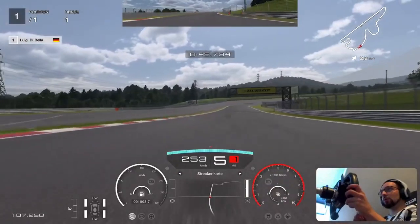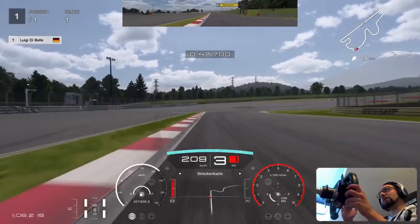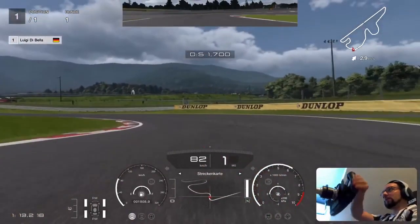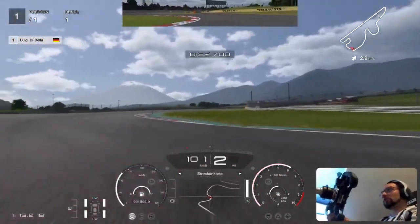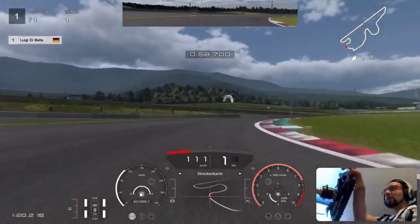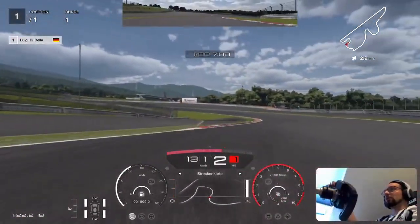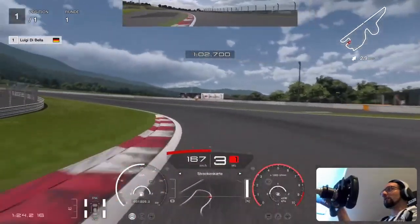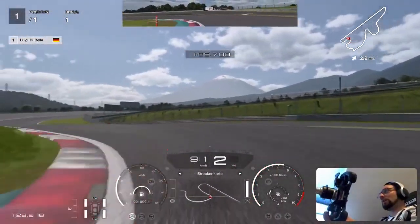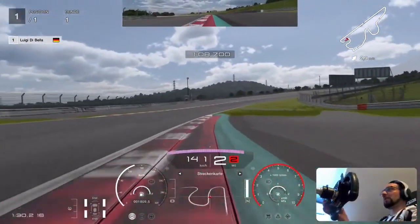Now I'm aiming at the yellow Dunlop sign, and 10-20m after that I brake in a straight line, go to first gear, hit that curb, then stay very close in first gear and short shift to second to hit that curb again. Steer very early to hit that curb, short shift to second, hitting that curb — don't go too far to the right, stay close to hit that curb and then hit that curb again.